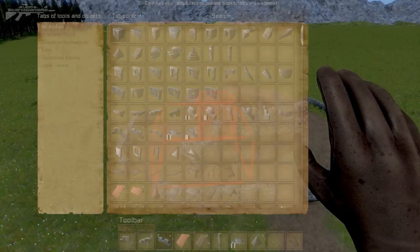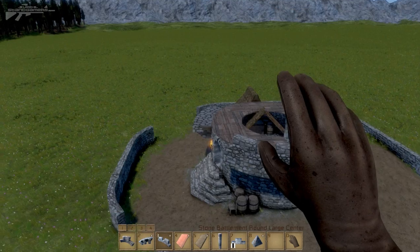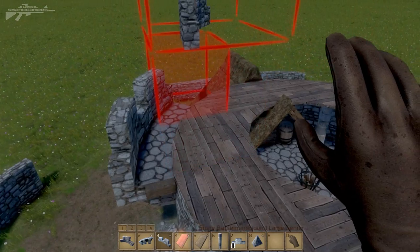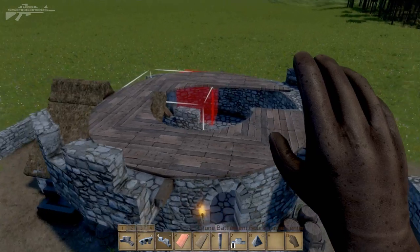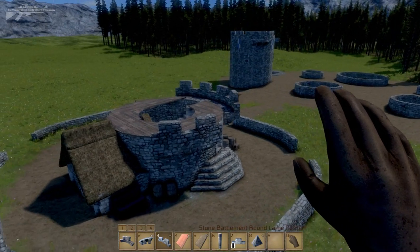If we go to number three, we've got a new piece: stone battlement round large. These are used to clip on top of the platform pieces, so we can make a nice battlement for our knights and bowmen to fire down onto whoever is advancing on the castle.